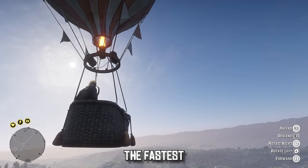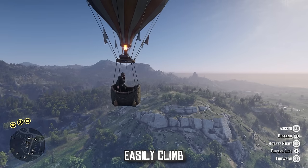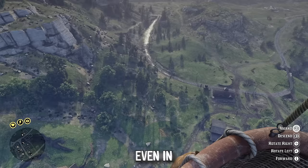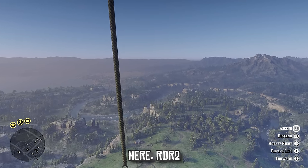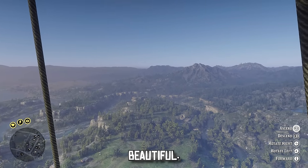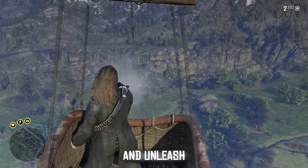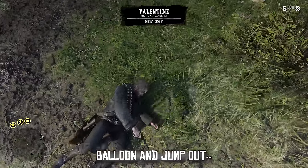This hot air balloon isn't the fastest vehicle, but if you're looking to take in some beautiful sights or maybe just easily climb a mountaintop, this mod is definitely not a bad choice. Even in first person mode, you can really see the depth and from up here RDR2 still looks beautiful. You could even use this to jump on some bandits and unleash some punishment — just don't forget that you're in a hot air balloon and jump out.